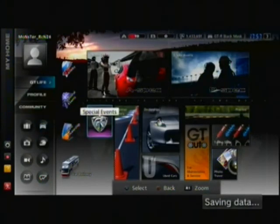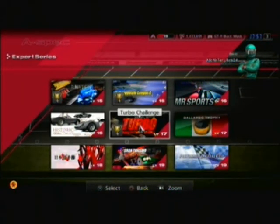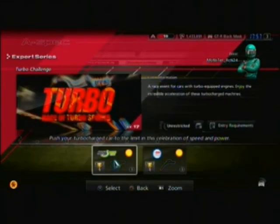First what you do is go to the A-Spec Series, and then go up top to the Expert. The easiest way to remember this is go to the box in the middle — it says Turbo. So just remember the one in the middle is the only one that says Turbo on it. And then you have to race the High Speed Ring.